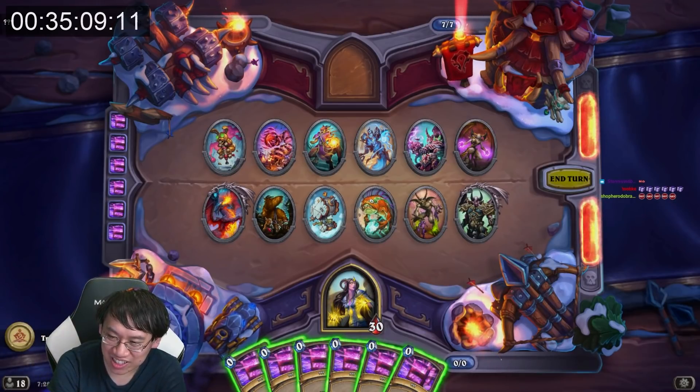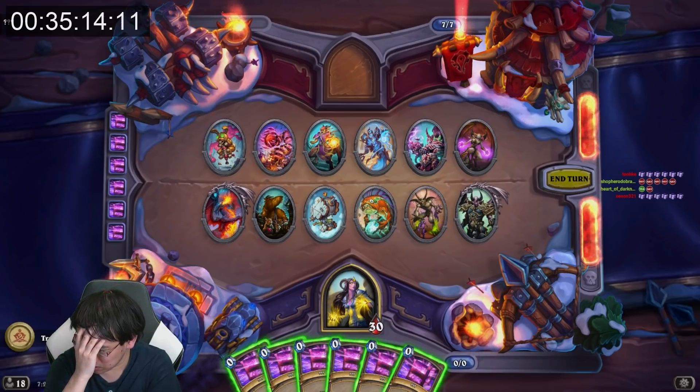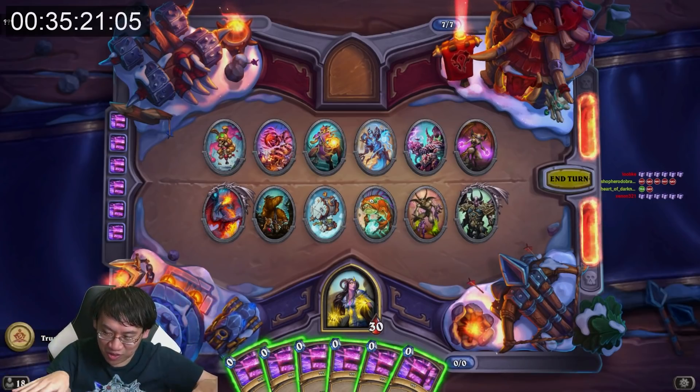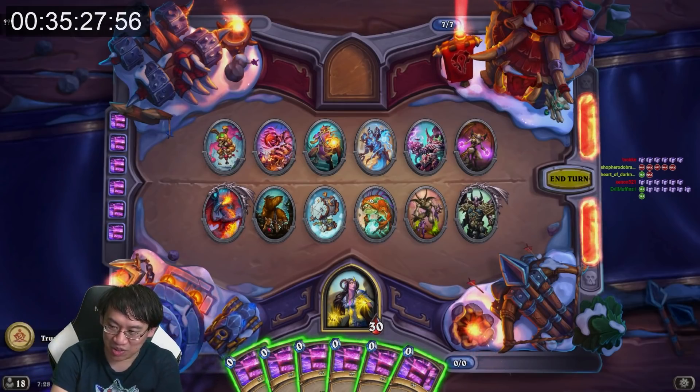Oh! I got the number wrong. Wait — there's 4, 8, 12, 16, 20... there's 24. There's 12 on the top row and 12 on the bottom row, and I need to get 6 boxes between the 6 tribes. I just miscounted.